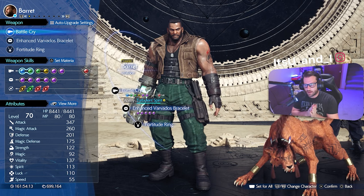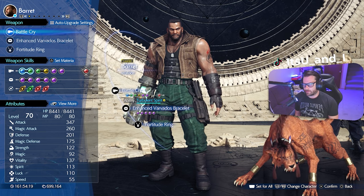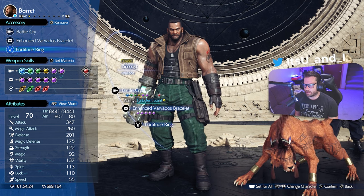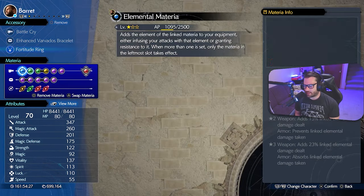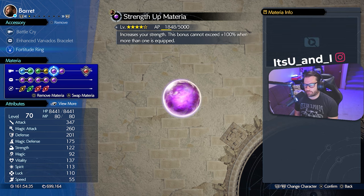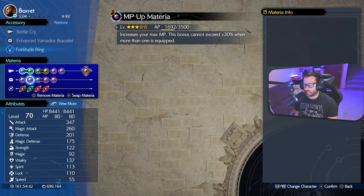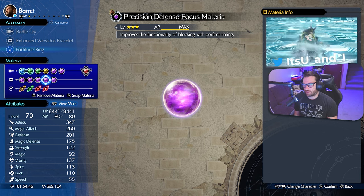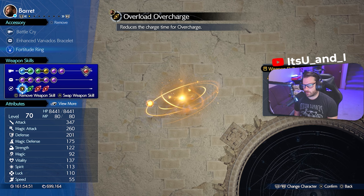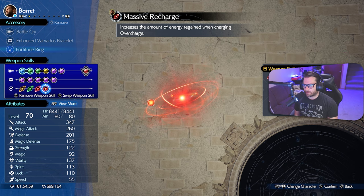Character builds for the second boss of chapter three — you're stuck with Barret and Red 13. Barret's build: Battle Cry weapon, Enhanced Varvados Bracelet, Fortitude Ring. Materia: Elemental linked with Lightning, Revival, Chakra, Strength Up, Luck Up, and Alexander as his summon. Also HP Up, MP Up, Steadfast Block, Precision Defense Focus, and Skill Master. Weapon skills: Overload Overcharge, ATB Charge Rate Up, Whip and Ability, ATB Recovery, and Massive Recharge.